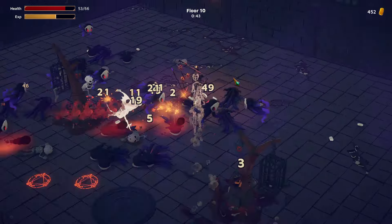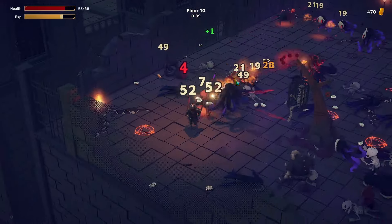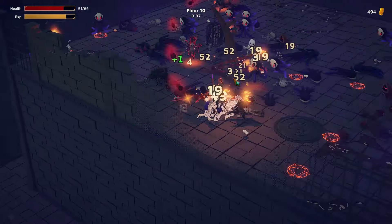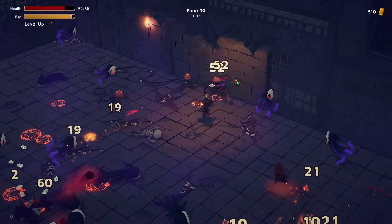Something hit me — okay, there was some heat-seeking missiles or whatever. We're at floor 10, so that's probably some kind of mini-boss.